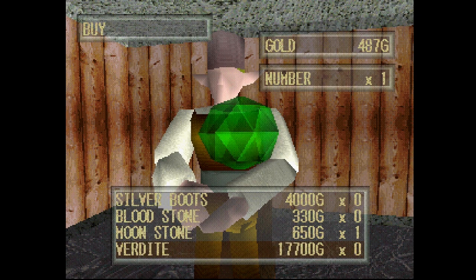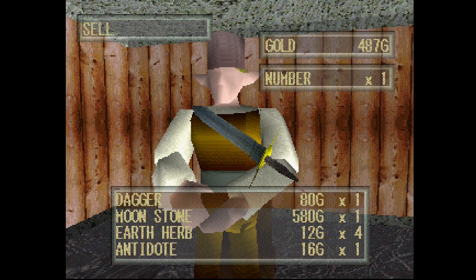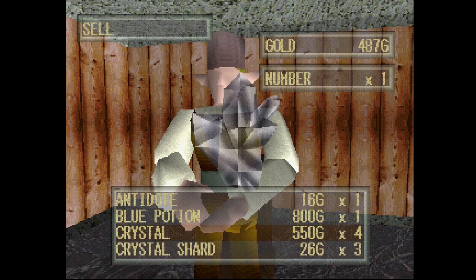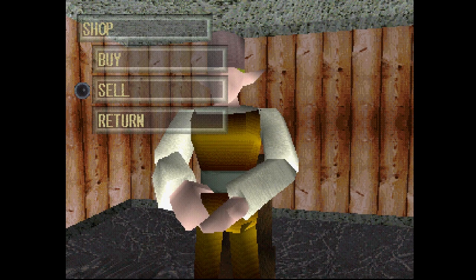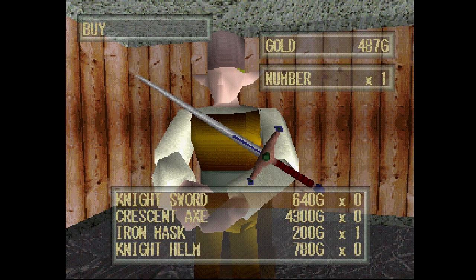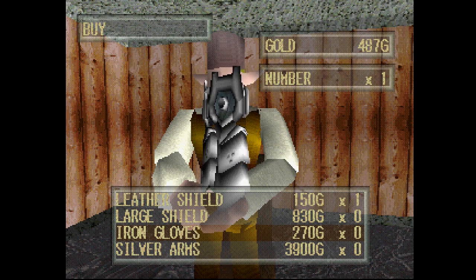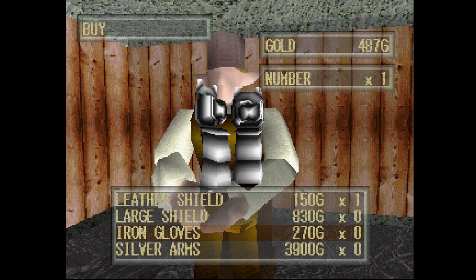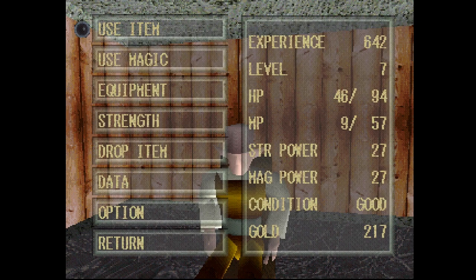Bloodstone, moonstone. I could just buy verdite - it's extremely expensive, but I could just buy it. Earth herb, antidote. And we've looped. Is there anything I want to sell? Nothing's worth anything. I could sell the Stargate and Moon Key - why the hell would I? I think I'm going to have to hold off for now. The iron gloves though. The knight's sword would also be good - that's really frustrating because I want that badly. But I'll take the iron gloves. I should find stuff to sell or something.